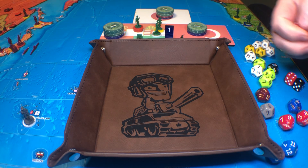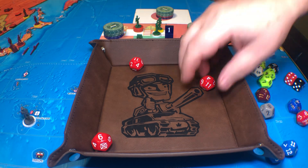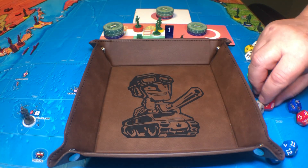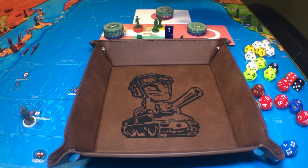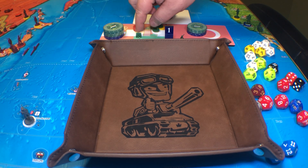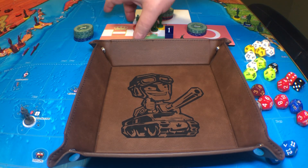I'm going to do the attrition roll into Northern Italy. Here we go — and it misses. So this is what I purchased: a colonial, a militia, five infantry, and an artillery. That's 24 IPP.